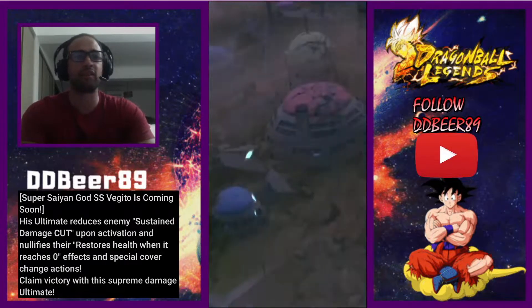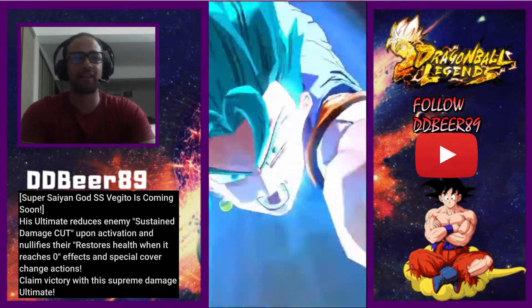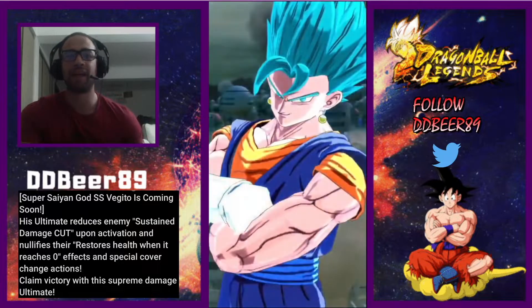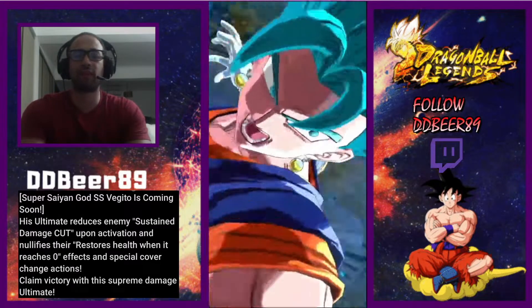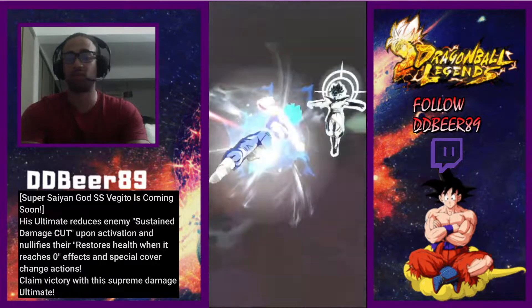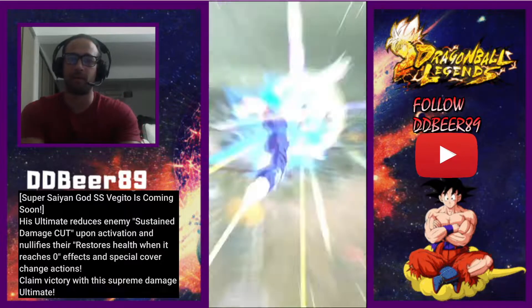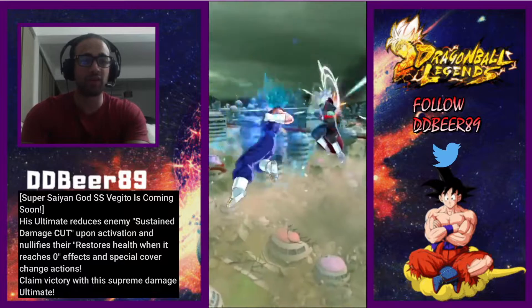It says Super Saiyan God Super Saiyan Vegito is coming soon. His ultimate reduces enemy sustained damage cut upon activation and nullifies their restored health when it reaches zero — with effects on special cover change activation actions as well. It's supreme damage — the most ultimate and disrespectful way to finish someone, especially with the Final Kamehameha into that punch. It looked super OP and I'd love to see what happens if you don't get the legendary finish.